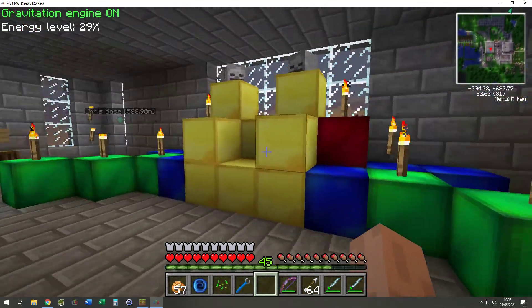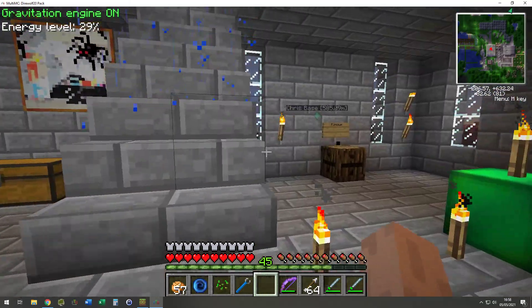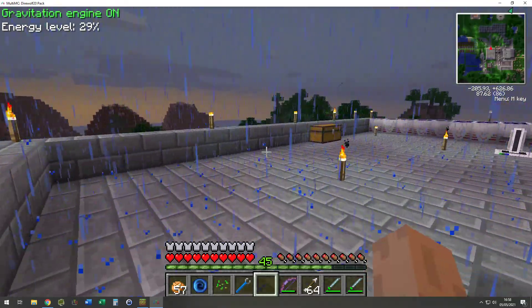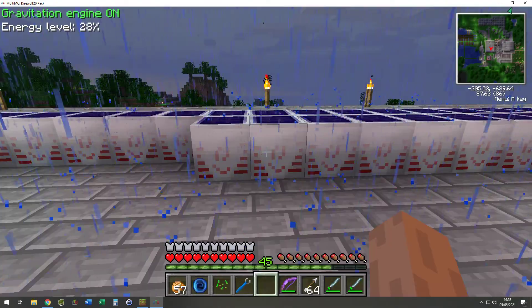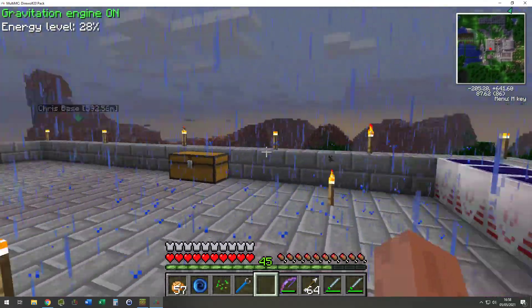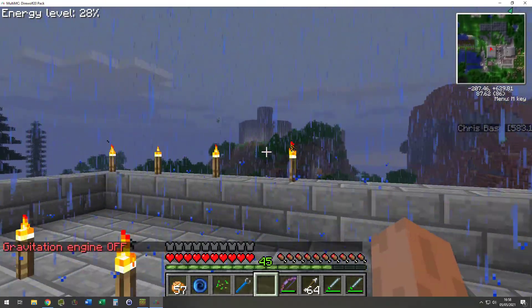Upstairs it looks like a little throne made of gold, lapis, and emeralds. And over there — that's where I started using high voltage solar arrays. That's pretty cool.